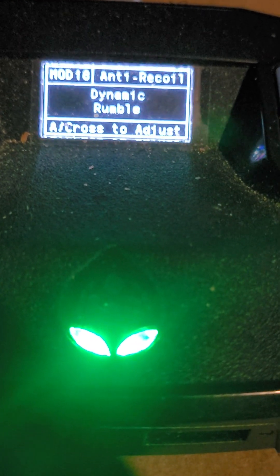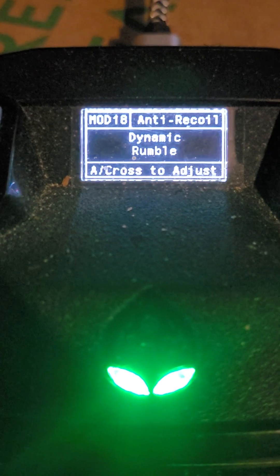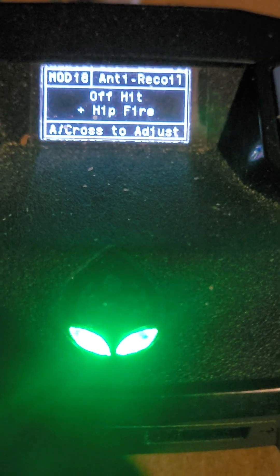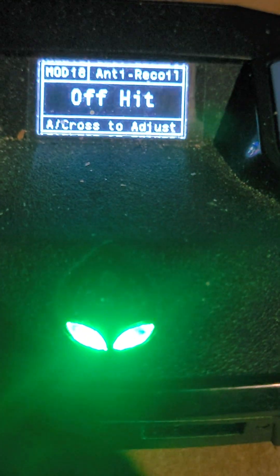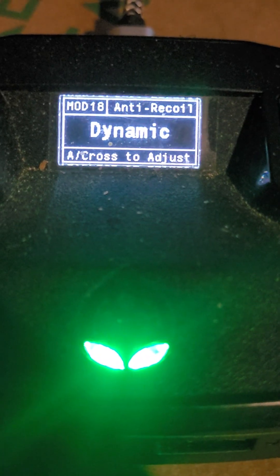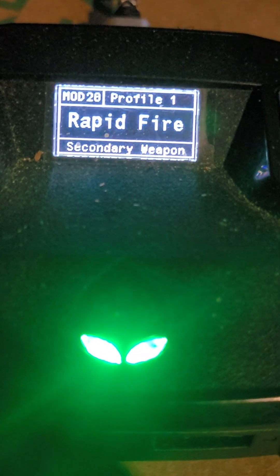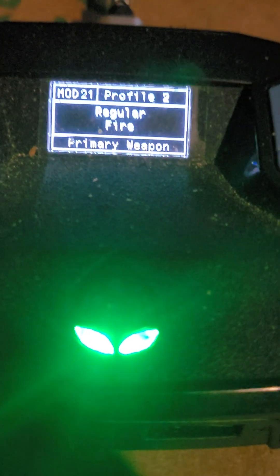I'm going to change my anti-recoil, pushing my d-pad to the left. The options are: hipfire off hit plus, hipfire on hit plus, hipfire off hit on hit — I usually leave mine on dynamic. Rapid fire — that's what you want. Secondaries on rapid fire also. This is profile two, so if you have more than one profile you can set it up however you want.